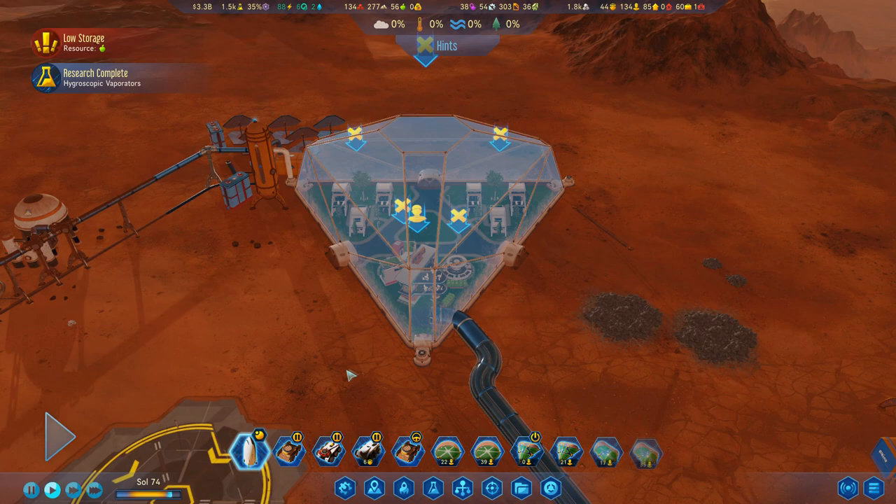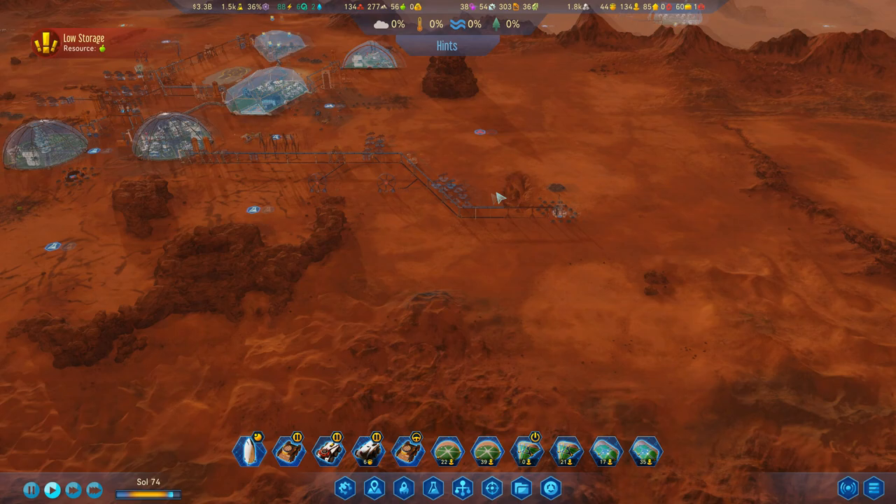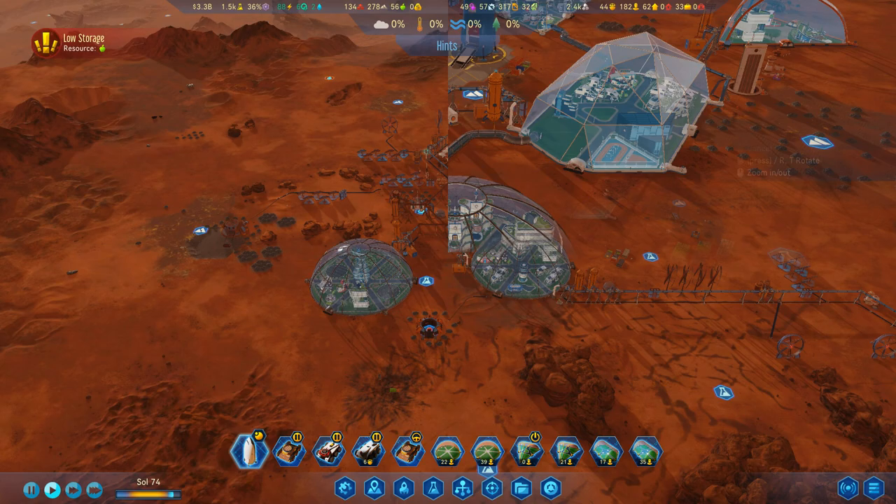We have obtained research previously unknown: hygroscopic vaporators. Well, that is good — I can build moisture vaporators of my own, so I'm not quite as reliant on extracting water out of the earth as I was before. Still, I can't say it's the absolute best — it's just sort of acceptable.